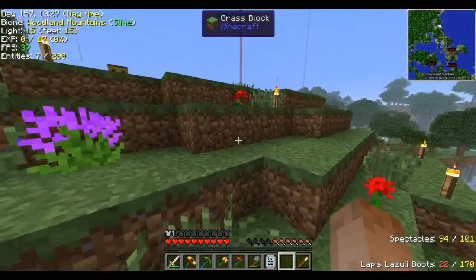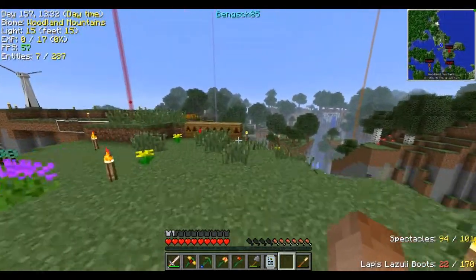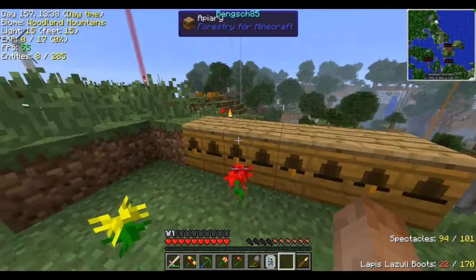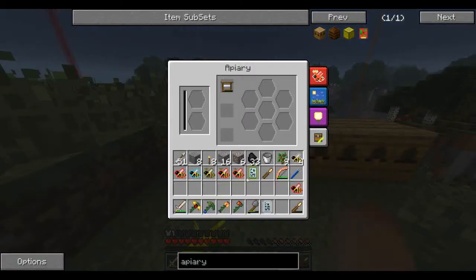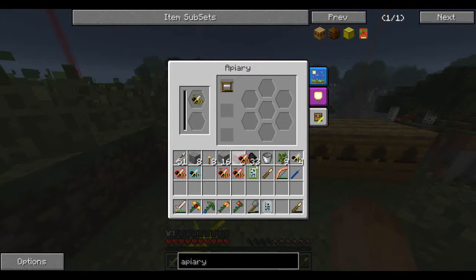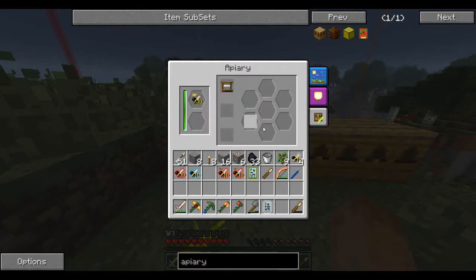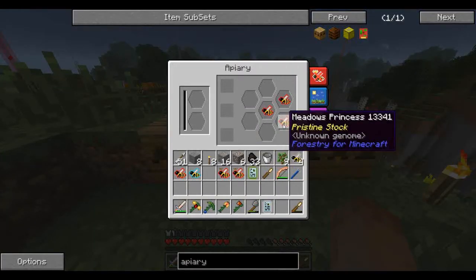I didn't know I had two more impregnated frames. So what we're going to do, quickly, is we're going to start changing what we have in these apiaries here. These don't even have frames. That one still does. So let's start out — we're going to put a marshy queen in with a meadows drone. And what that's going to do is we're going to try and create common bees.